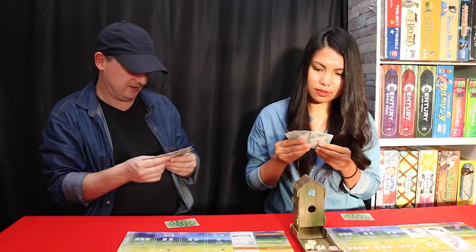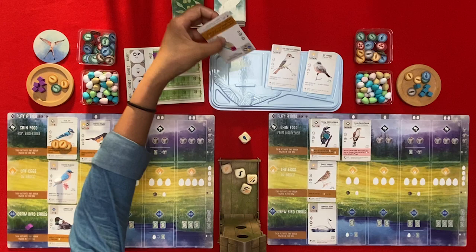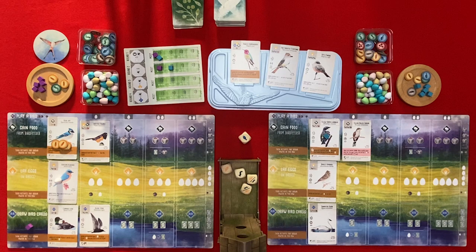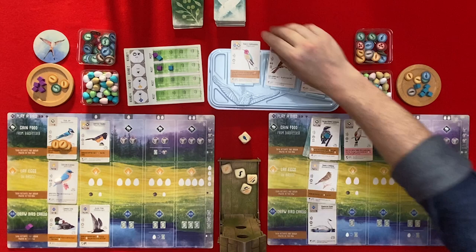I can take a card from my hand behind the Yellow Rumped Warbler and if I do draw a card - I will do that. This is the Ennis Hummingbird - each player gains one food from the bird feeder starting with a player of your choice. Some of these are so nice. I'm going to get rid of this one here and then draw a card.